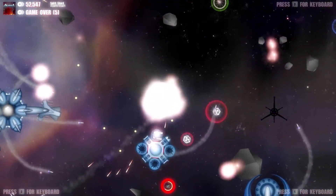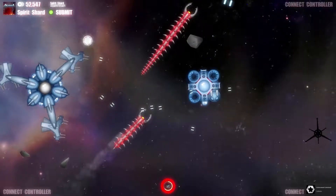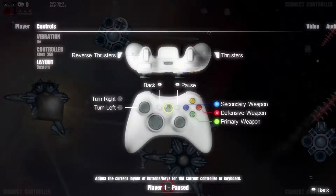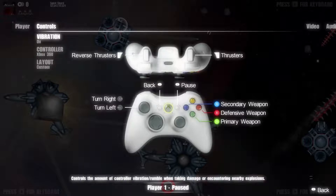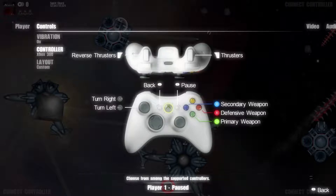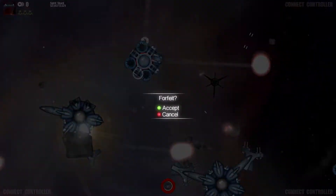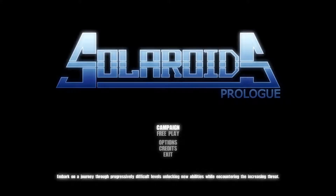I'm not a fan of the art style — I think it's too basic, but that's mostly personal opinion. Oh hey, controls screen! I found it. The developer did leave me a message about controls and things that might be missing. There are secondary defensive thrusters and reverse thrusters — okay so I did find everything. Let's try the campaign. Let's do it.